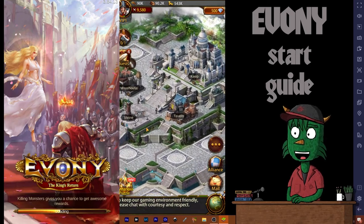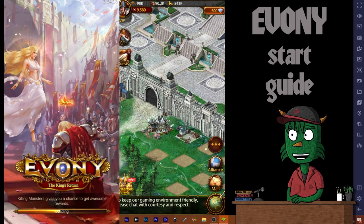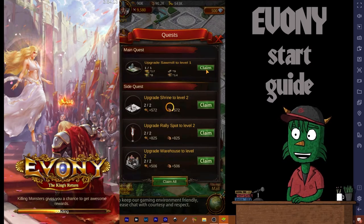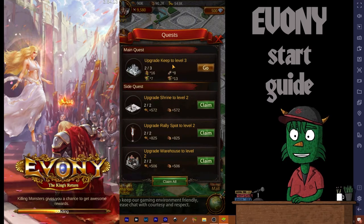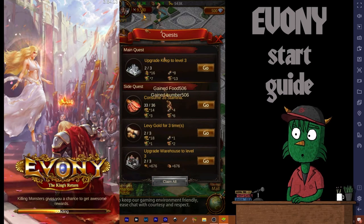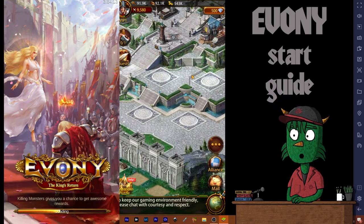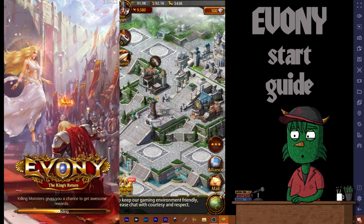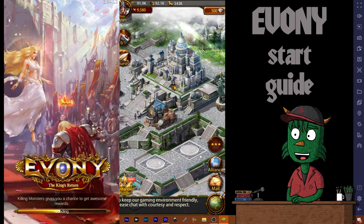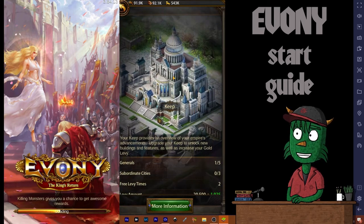Everything is upgraded. I noticed a help button pop up, which means we have available puzzles. Let's clear our quests here — it wants us to upgrade our keep to level three. We're going to claim these rewards because we've already earned them. You can see we're getting some resources headed back up into our top bar — we used them when we built these buildings.